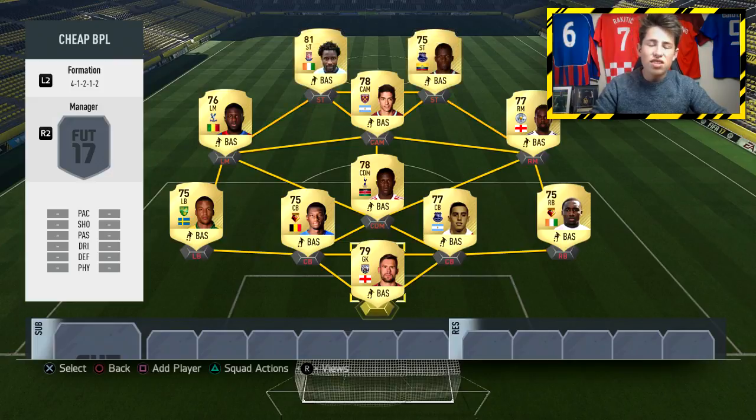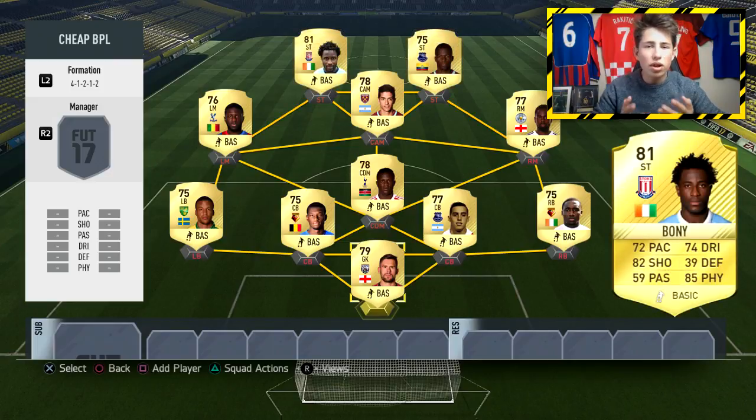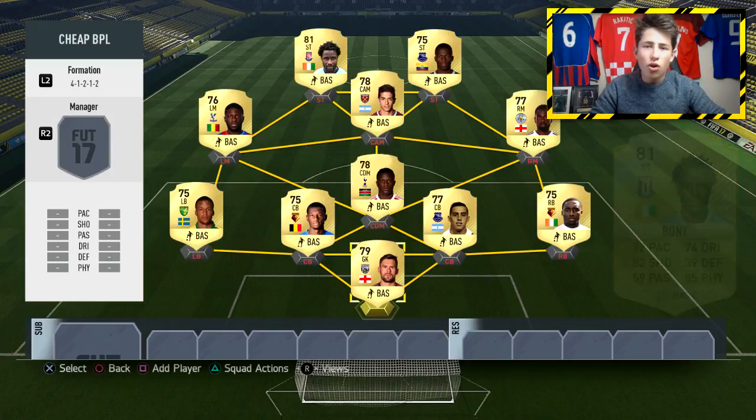Moving into the strike force, we've got an absolute beast in Wilfred Bonney. You guys can see his card on screen — look at that physical stat: 85 physical and 82 shooting. He's one of the strongest players on the game; I think he's the fourth-strongest player on Ultimate Team. He's going to push defenders off the ball, be a really good finisher in the penalty area, win headers, and is a great player to hold the ball up.